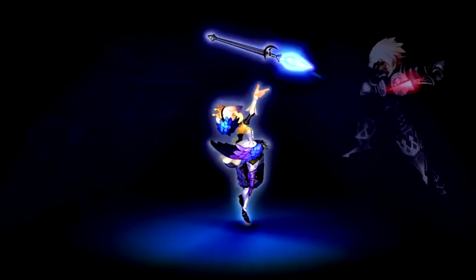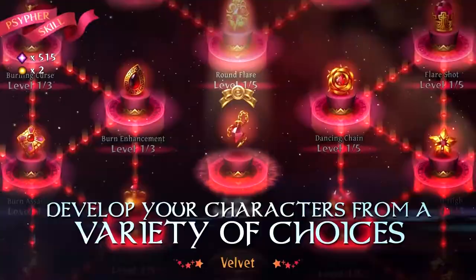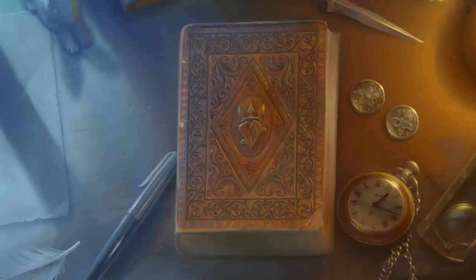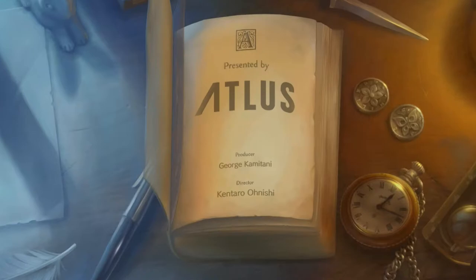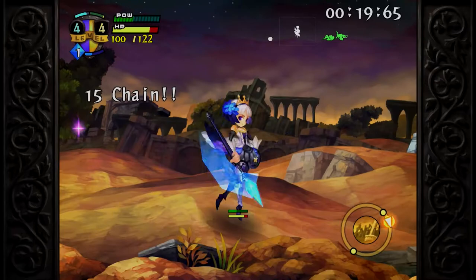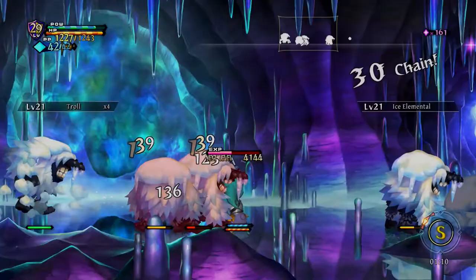But before we get there, it's time to talk about Odin Sphere's gameplay. All of the footage I've been showing is from Leithrasir, not the original PS2 version. Leithrasir makes a lot of changes to the core gameplay, and the differences are immense. The remake was helmed by Kentaro Onishi, with Cometani taking a backseat in a producing role. Onishi wanted to address the most common criticisms of the original game while keeping the story and art style intact. I tried playing the first chapter of Gwendolyn's story in classic mode, and it was rough. My explanation of the gameplay will mostly revolve around Leithrasir, but the fact that the original game is available from the get-go is commendable for those who may not gel well with the refinements Leithrasir introduces.